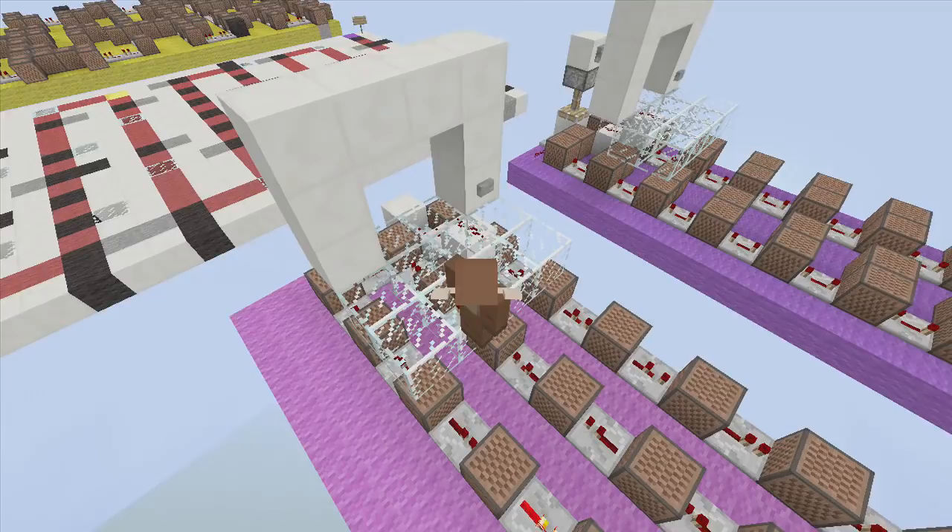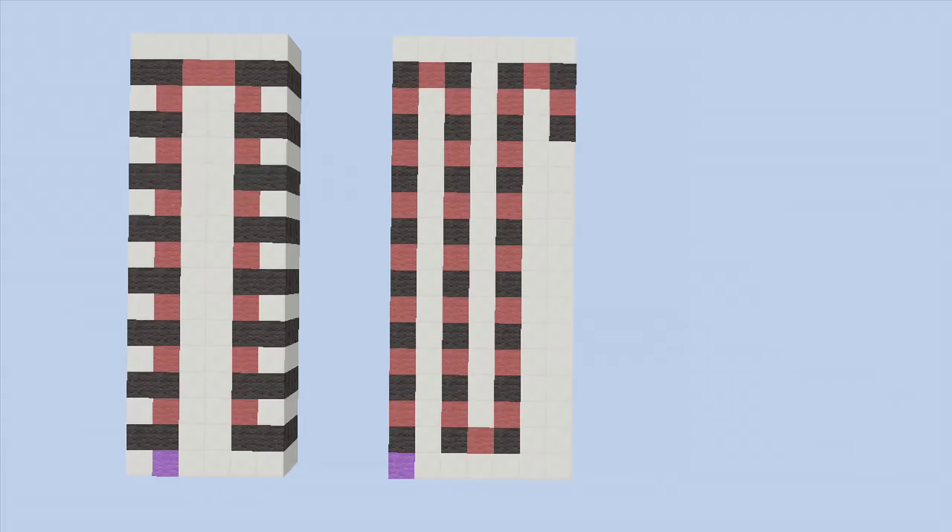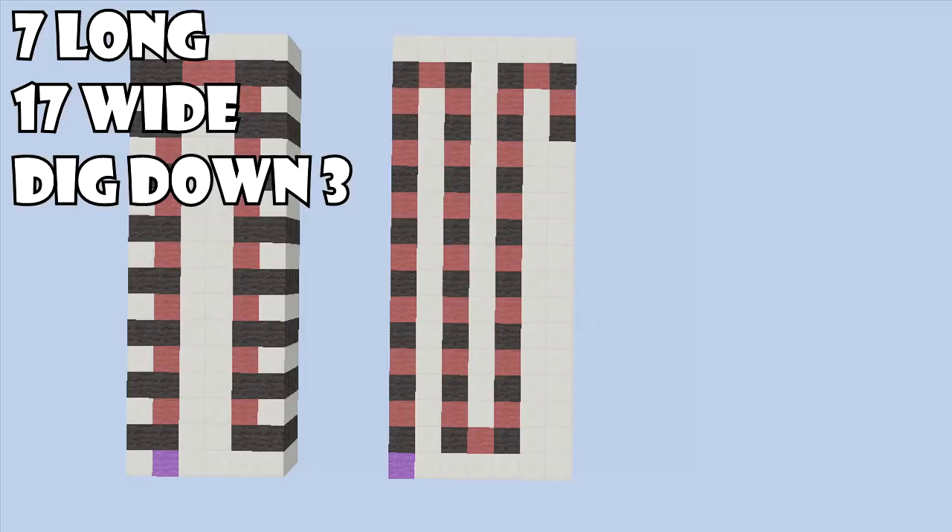We saw a little bit of lag there, but it doesn't really matter, so let's start building this thing. For this build we're going to need a 7x17 spacing, and we're also going to have to dig down 3. If you have never seen one of my NoteBlock tutorials before, that purple block down there at the left-hand corner is where I'll be placing my button, the black block is where I'll be placing my NoteBlocks, and the red block is where I'll be placing my repeater. If this is your first time, I highly recommend pausing the video here and building this whole layout.